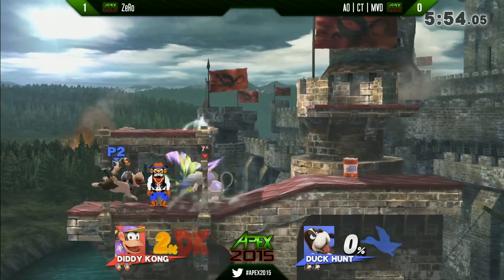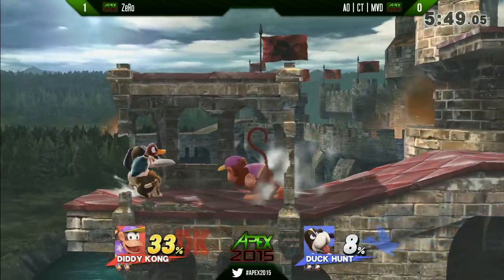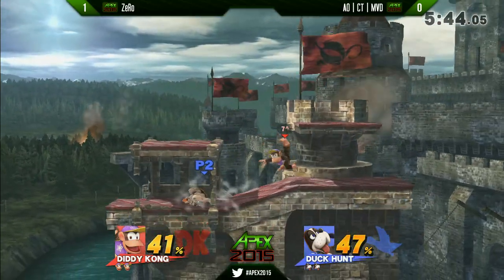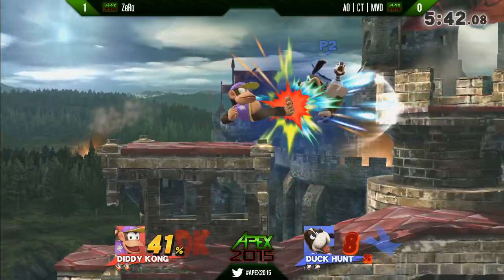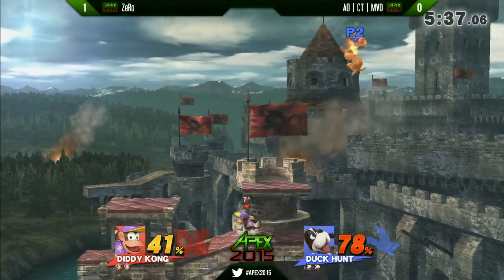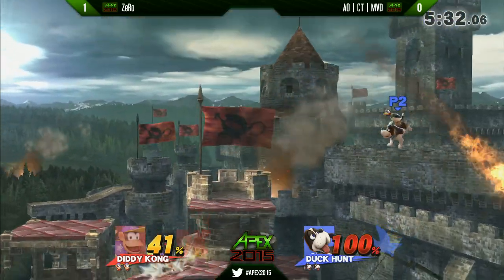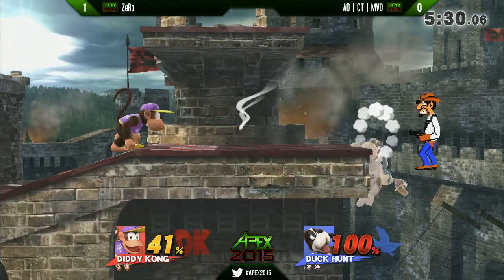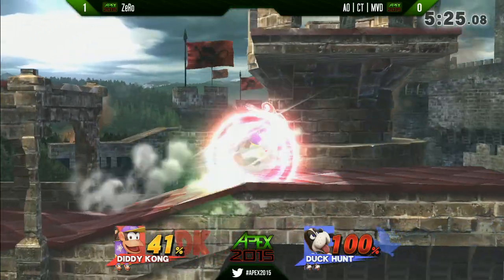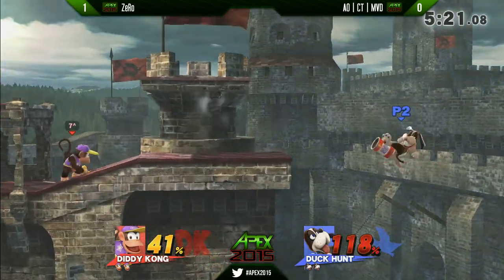Now, one thing about the can — when you press the button again to reactivate the can to make it jump, you keep pressing neutral B and it incrementally moves forward. It will continue moving in the direction from wherever you tossed it from. However, if you hit the can as Duck Hunt Dog in the other direction with a meaty hit, it will start moving that way instead. So MVD will set out the can and when he crosses it up, he'll hit it back so it's always in front of him between him and his opponent.